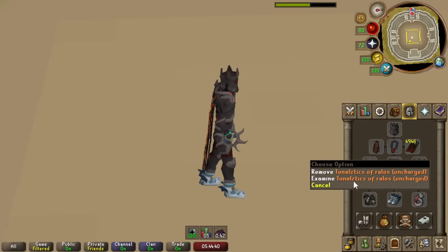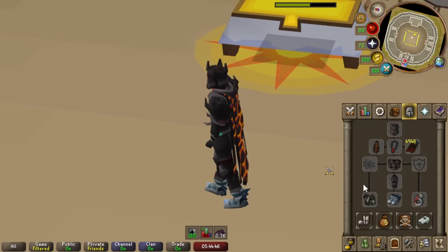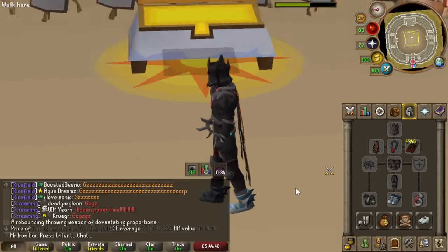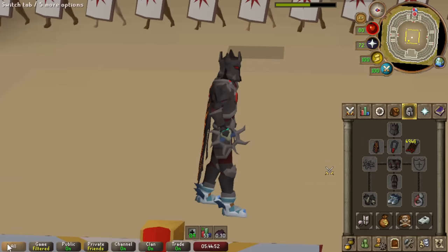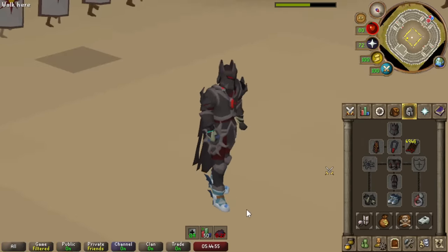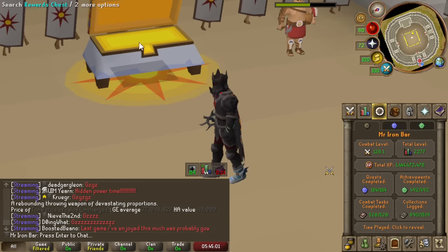The Tonalztic of Ralos is really good at lowering the defence of enemies that have really high magic defence. So things like the Maiden boss in Theatre of Blood and Icedemon in Chambers of Xeric — it's a really nice range defence reduction weapon. Look out for it in the future.